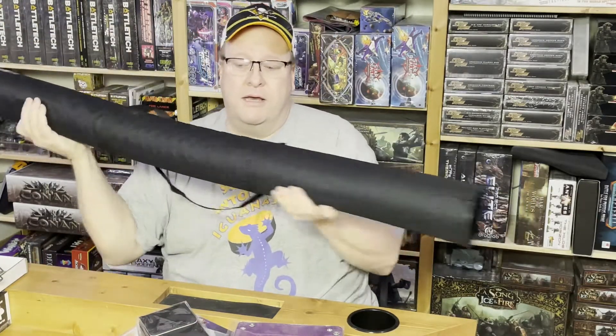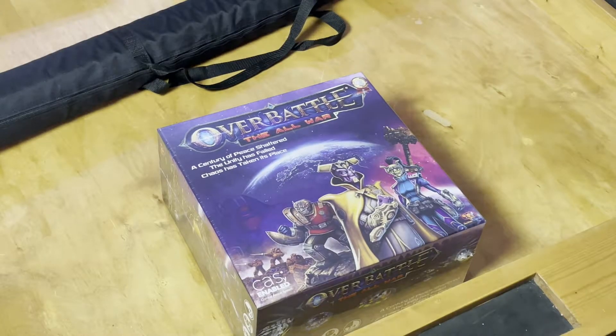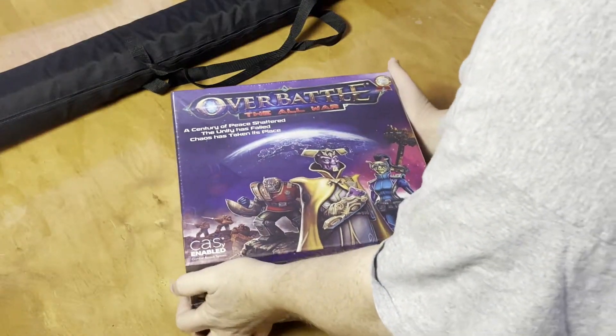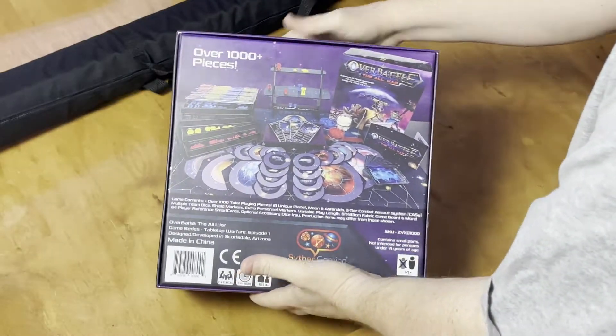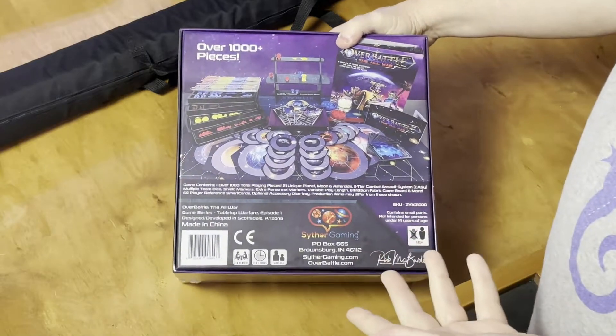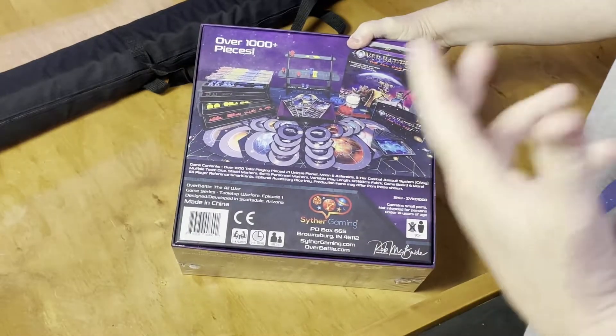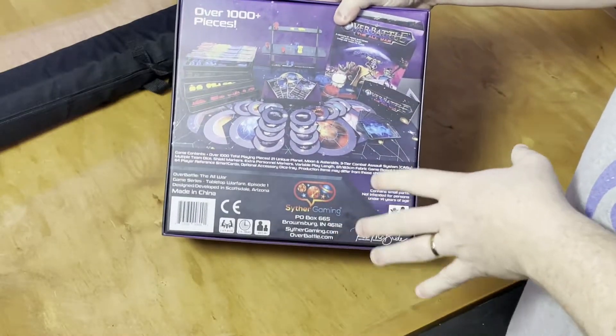This game is huge — you're going to need a big table to play it, but it's designed that way. So what is Overbattle? The easiest way to describe it is Axis and Allies in space, which is really what comes to mind. If you've ever played Axis and Allies, any of those big strategy board games, that's what Overbattle is.